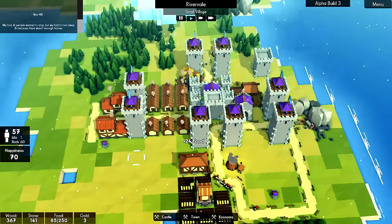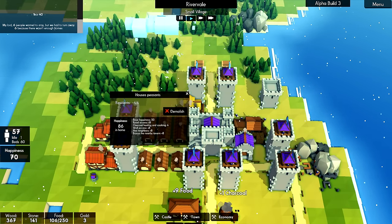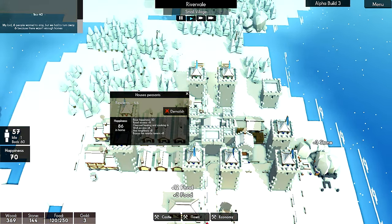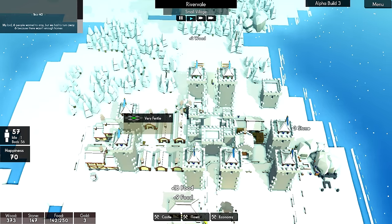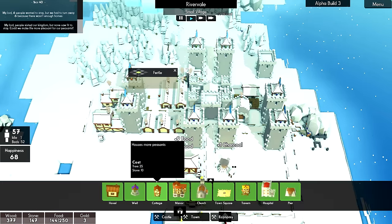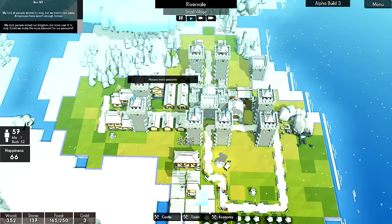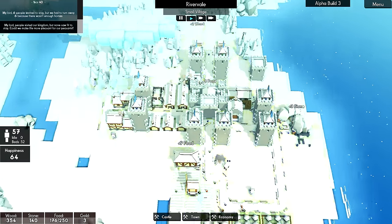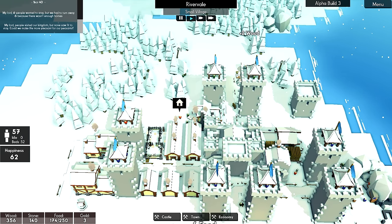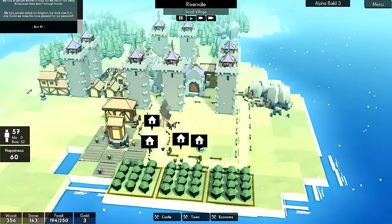I think we're going to need another house. What I want to try to do is if I demolish this... I don't know if this is a good idea or not, but you know what? We're going to do it, screw it. And then we're going to get a cottage. We've got 57 people but beds of 52. Maybe that affects their happiness.